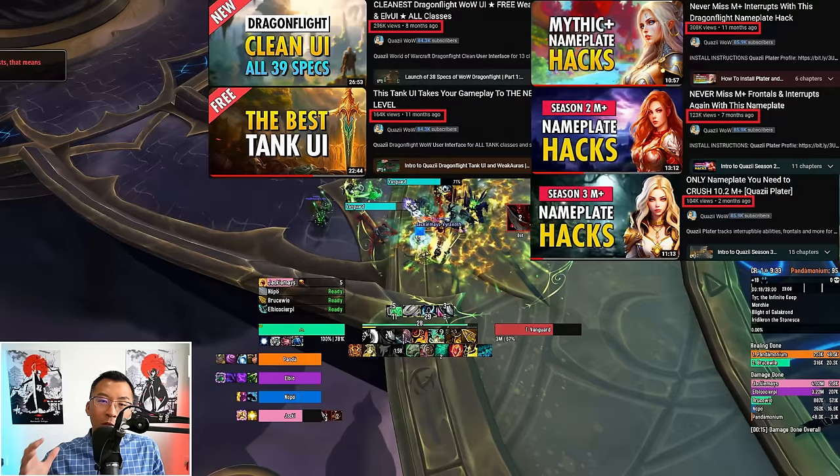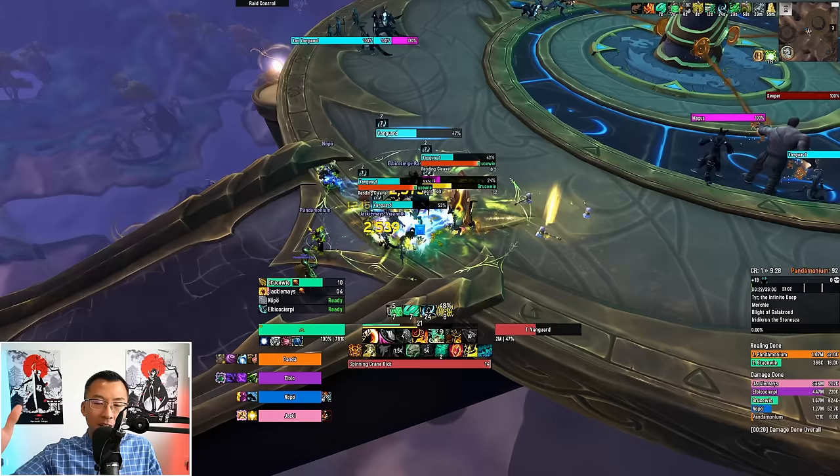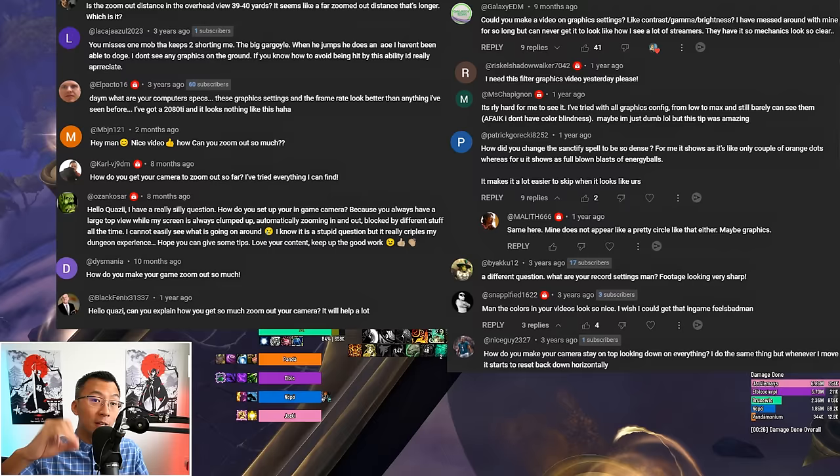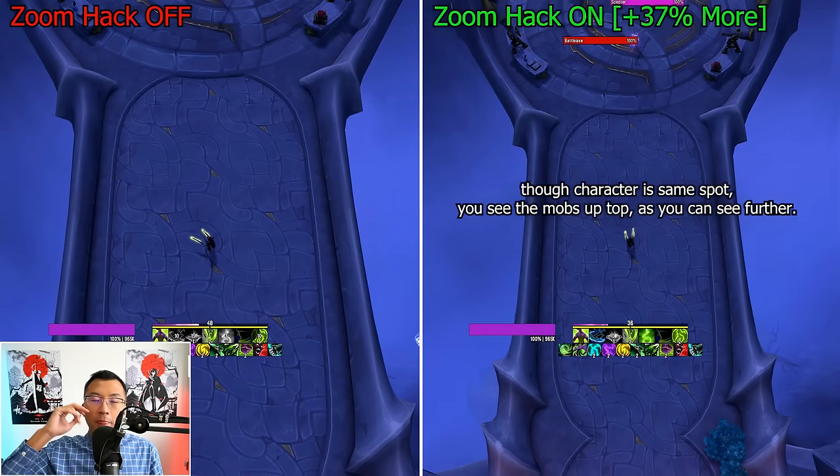I have helped over 800,000 players optimize their WoW setup to be the best player they can be. I always get questions like: what the hell are your graphic settings, why do your game mechanics look so much more obvious to see, and why is your gameplay buttery smooth? Here's the little known lesson I learned from playing WoW for 20 years: its default graphics settings are holding you back. The default settings might be more immersive but they're just not optimized for people who want to take World of Warcraft seriously or to improve at the game.